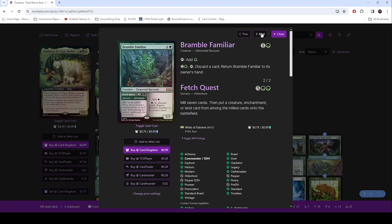Bramble Familiar is one of the few exceptions to the bear rule, because it's a mana dork that is still kind of on theme. It's also a 2/2, and it does have that return-it-to-your-hand ability. It also has the mill 7 cards ability, and then put a creature, enchantment, or land card from among the milled cards onto the battlefield. If you have enough mana, you bounce this back to your hand, cast it for the adventure, mill the cards, put the stuff on the battlefield, then cast it as the elemental raccoon for 2, then bounce it back again. You can repeat this process and mill out your deck. It is pretty cool.